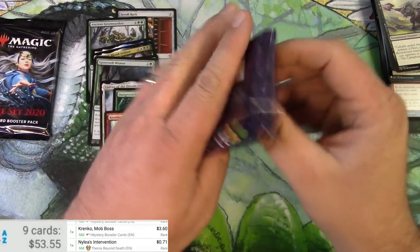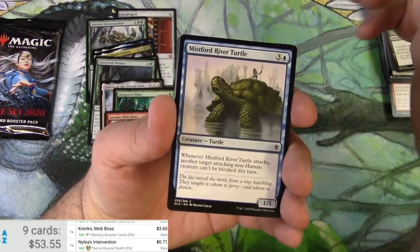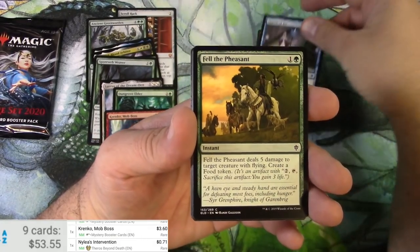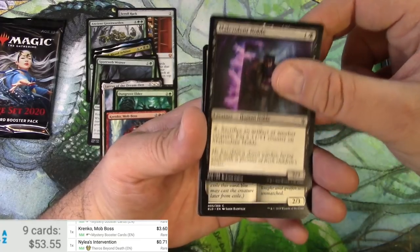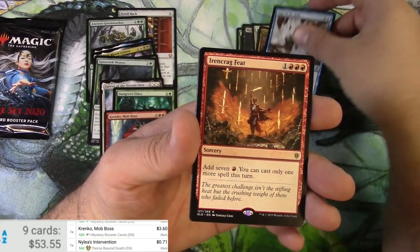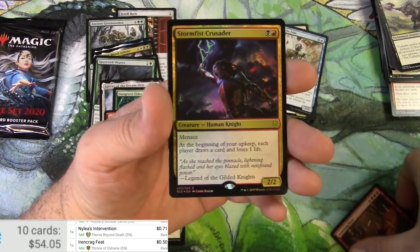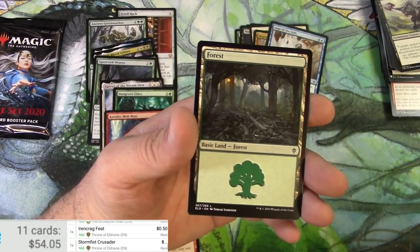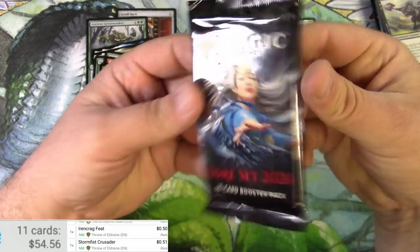Throne of Eldraine — seems like forever ago, haven't opened one of these in a while. Cards include an adventure card, the rare is Iron Crag Feat, and there's a foil Storm-Fist Marauder as well — scanning that one too, though the scanner sometimes struggles with foils.